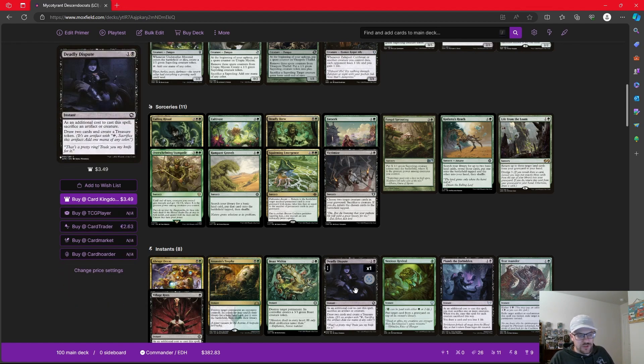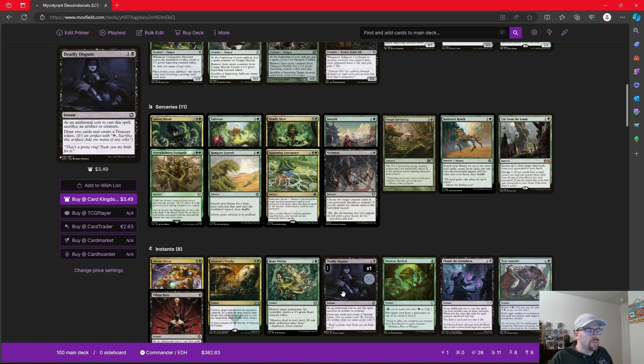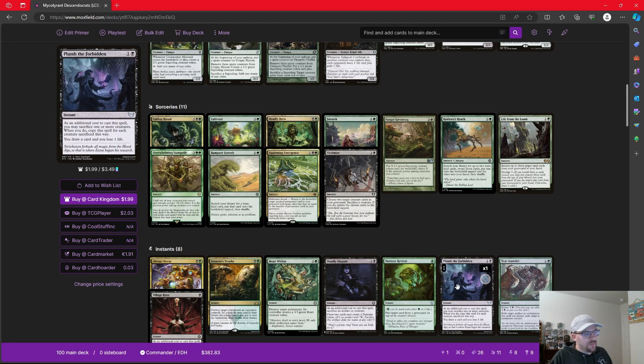Both Deadly Dispute and Village Rites have a chance to do this for us. Deadly Dispute says we sacrifice an artifact or a creature, draw two, and make a treasure. Village Rites says sacrifice a creature to draw two. If we sacrifice a non-token creature, this will trigger Descend for us, or if we sacrifice a non-token artifact for Deadly Dispute. Plumb the Forbidden is a very similar card, allowing us to sacrifice one or more creatures — we copy it for each creature sacrificed to draw a card and lose a life. For every non-token creature we sacrifice, we're adding to that Descend counter for the rest of the turn.